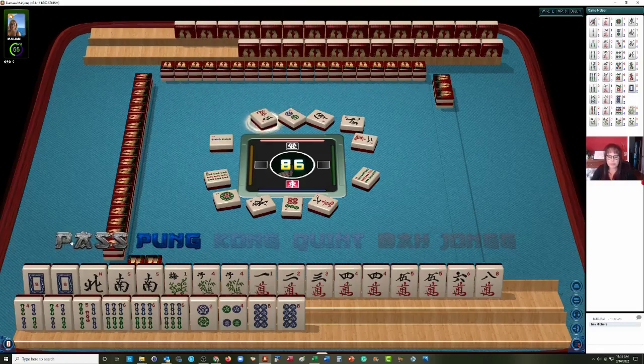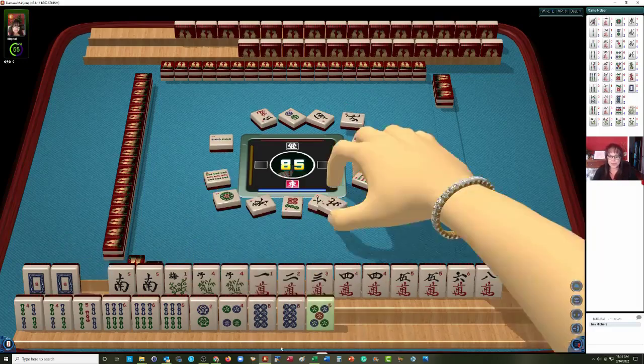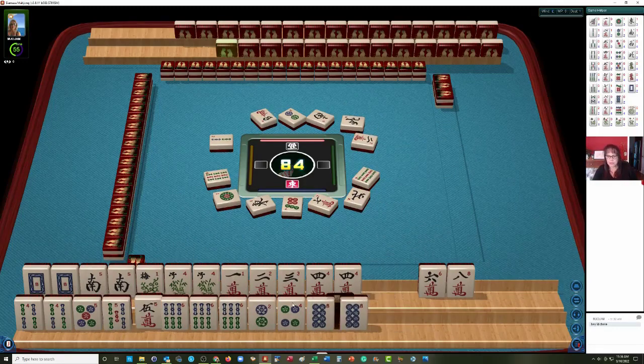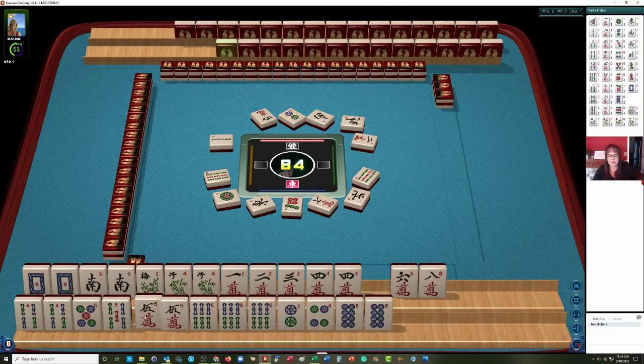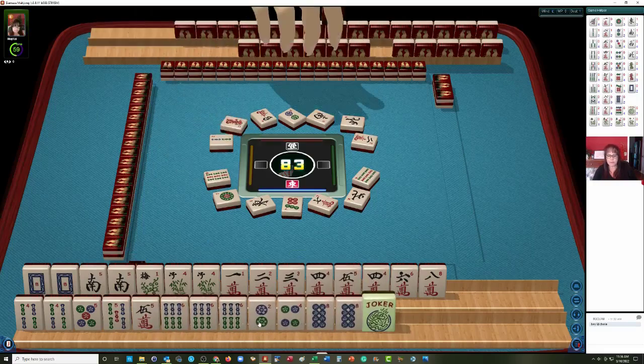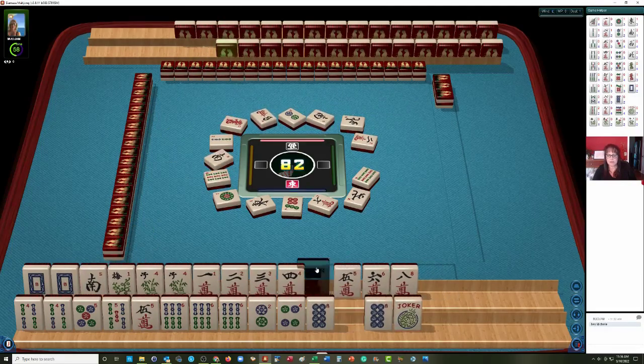That might work. I wouldn't commit to that 4, 5, 6 hand yet. Okay, now we would have to make a choice — I think we should let it go. We got the 5 dot! Let's let the north go. Now that we have a 5 dot in there, it's a little weak still. We need pairs in here, so we're going to need a 5 bam and another 5 dot.